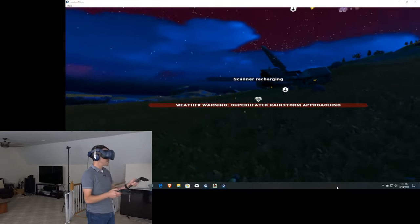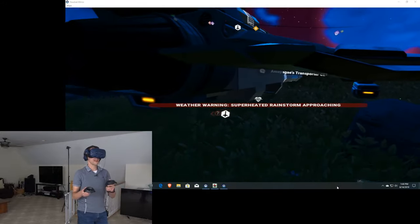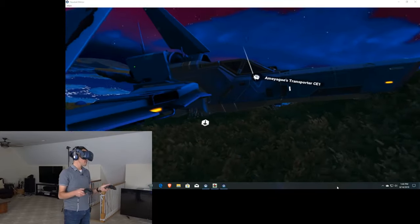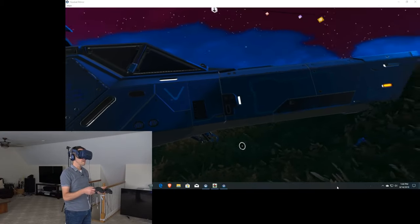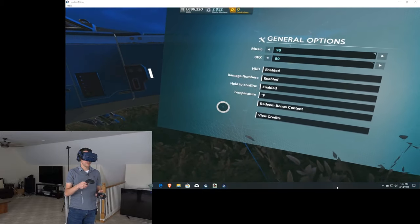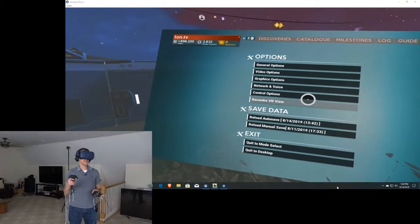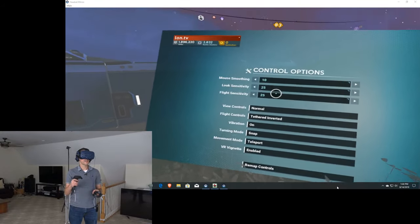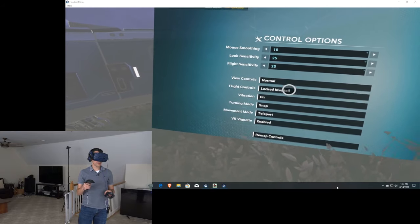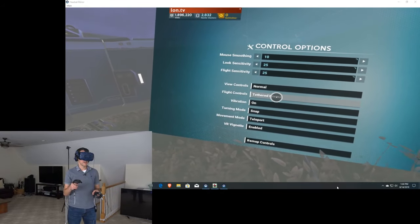We're going to get a superheated storm, so let's go back to the ship. My biggest complaints so far are just the constant warnings about the bounds of the VR thing. The controls are okay - I think the ship controls need a little work. Let's go over to options, general controls. Left grip - so that's what LG is. I want to invert my flight controls. Let's try lock normal to see what happens.